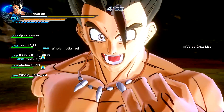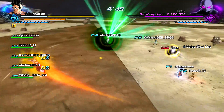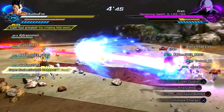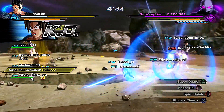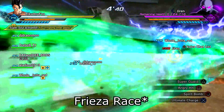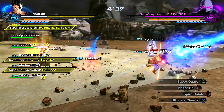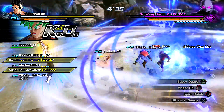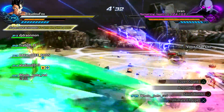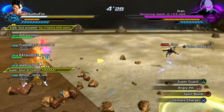We also have Ultra Instinct Goku on our team. I love how this only takes place in the Tournament of Power. Since Jiren has infinite super armor, probably the best build to go in with is just a long range build — just spam your super and ultimate attacks. For my preset, I have the Super Soul 'You irritating little pest,' as well as Super Guard, just in case Jiren locks onto me so I can spam Super Guard and keep him in that single spot.